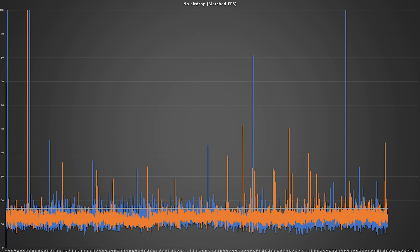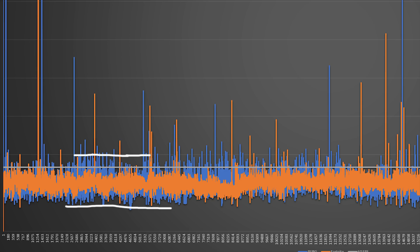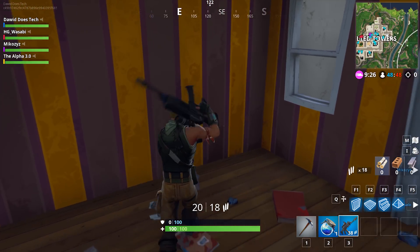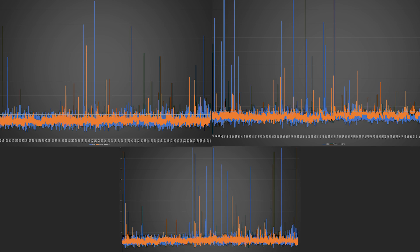Now let's look at the graph that doesn't include the airdrop — Fortnite is again orange and PUBG is again blue. At first glance, they are actually very similar looking. Yes, they're running at the same average frame rate, but PUBG doesn't have significantly more massive spikes. In fact, near the end of the test, it actually looks like Fortnite was doing worse. But PUBG has a bigger spread in its frame rate, and because the games don't run significantly higher than 60fps, that variation often pushes the game below 60fps — and that's when you start feeling it. Fortnite more consistently stays above 60fps.